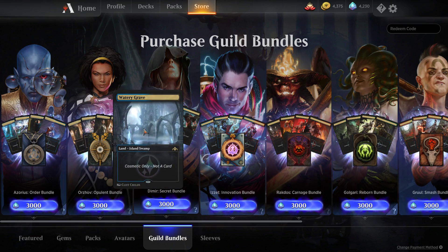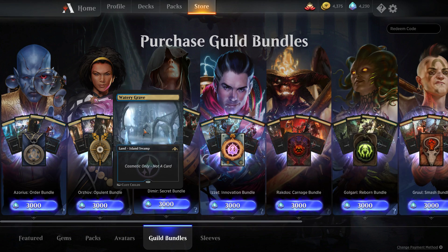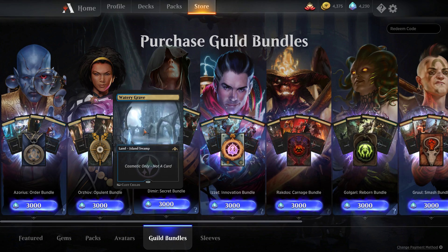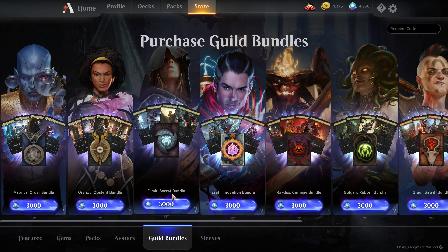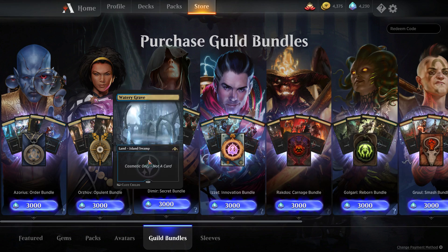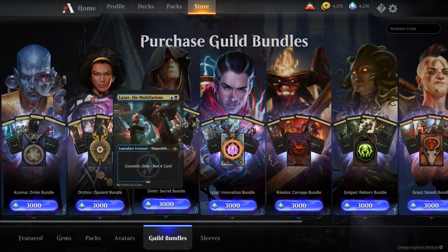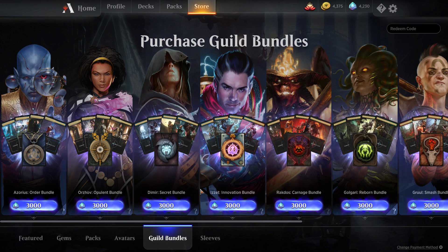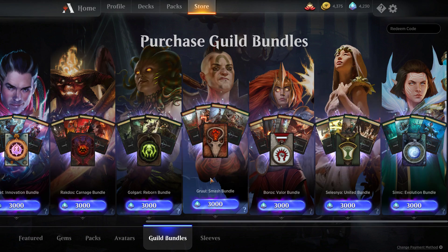Here's the bad news: it comes with the Shockland for the guild as well. Shocklands are a high-priority card to get styles for. If you're someone who really wants to pimp out your standard decks, they tend to use a lot of Shocklands in multicolored decks. The only way you can get the styles for any of these four cards is to purchase the whole bundle. So if the only thing you want is a Watery Grave style, you have to spend the whole 3,000 gems and also get a guild mage style, an Etrata style, a Lavinia style, and so on. Odds are a lot of people will pick up the Dimir secret bundle literally just because they want the Watery Grave style and the Dimir sleeves.